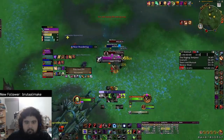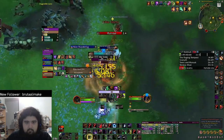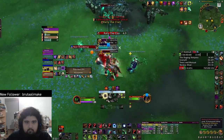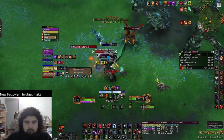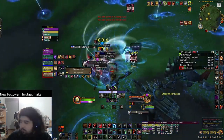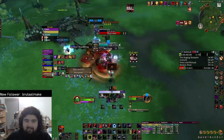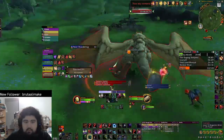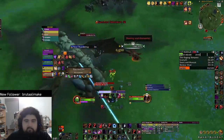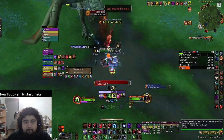Next up, Nokhud Offensive is a longer dungeon with a few hard bosses. On the dragon trash, interrupt Disruptive Shout, don't stand in Warstomp, and CC Rally the Clan. Dodge AoE and don't stand in front of the Lance Masters as their melee attack is a cleave. The dragon boss has an add you have to kill or CC — don't stand in the stomp, and press the lance as soon as it's ready. Thundering can be risky here because of the stomp, so make sure you clear safely.